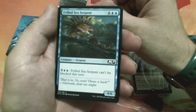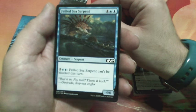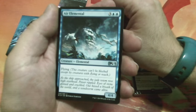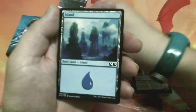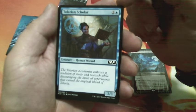Frilled Sea Serpent, six drops — Frilled Sea Serpent can't be blocked this turn. It is a 4/6. Another Island. Air Elemental, five drops, has flying and is a 4/4. Another Divination. Island.